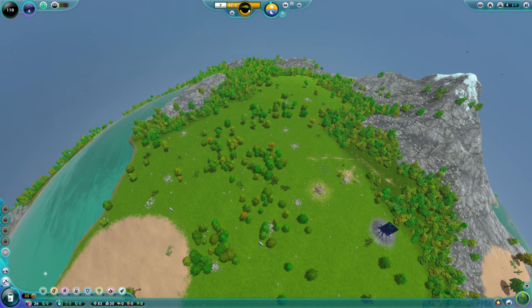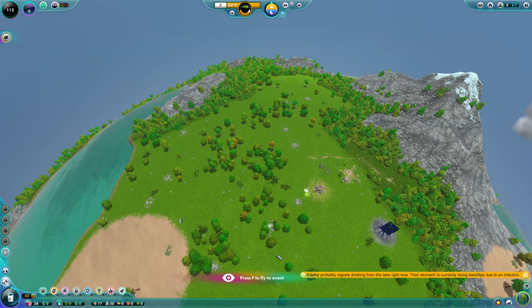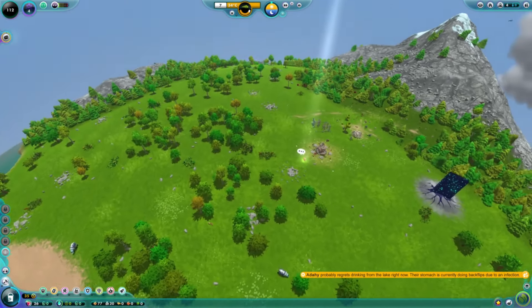You can see there are a bunch of little lock icons — right now we're in the stone age, which is the very first age in this game. All of the buildings we can build right now are stone age buildings. As we progress through the game we'll be able to dial it back if we want to.